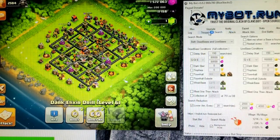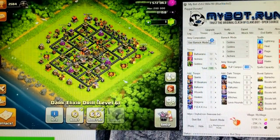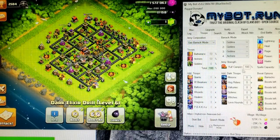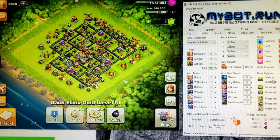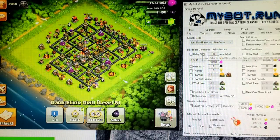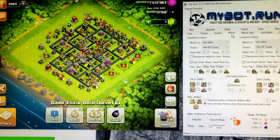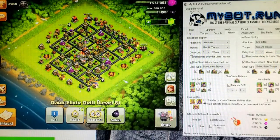Now I'm going to go over what the different columns are. First, you can have it preset to archers only, barbarians, goblins, barch, anything, or a custom army. Then there's barracks mode — this is if they have to be 100% full, 50% full, however much when they attack. You can also do boost. For search, I have it set to both dead and live bases. For attack, I have it set to one for each, which means it goes fast.